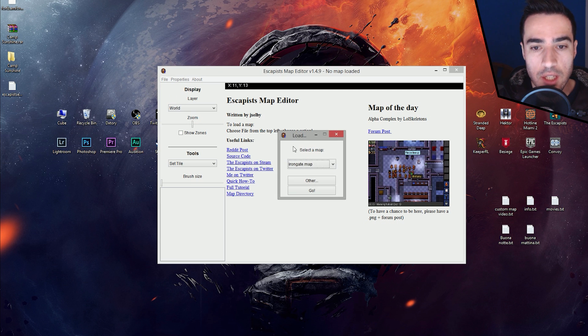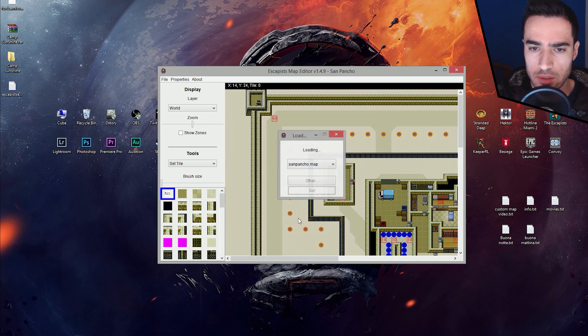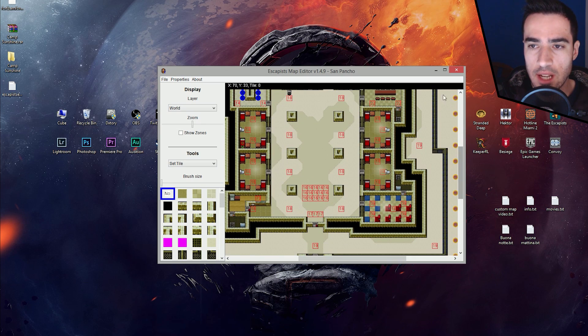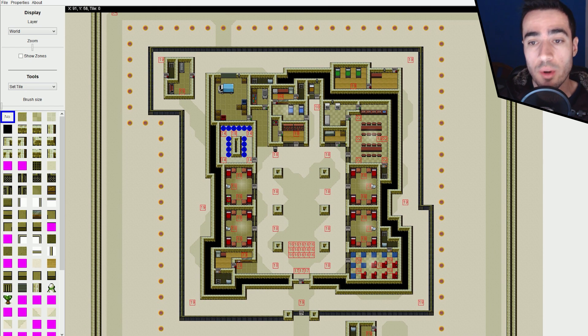Go to File, Load, and load one of these maps. The map editor loads the full map and as you can see, there is a lot of info in the editor. There's actually no coding involved, which makes it so much more easy and entertaining to accomplish.